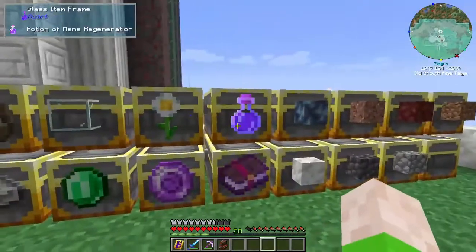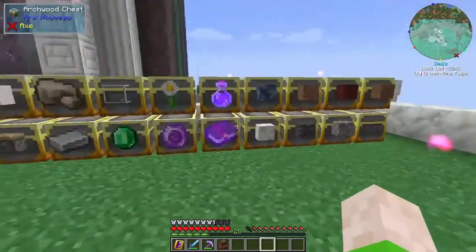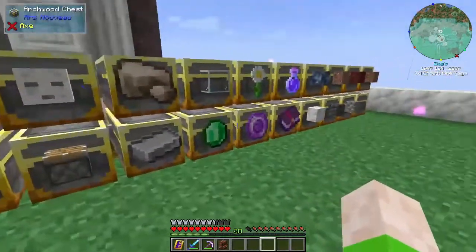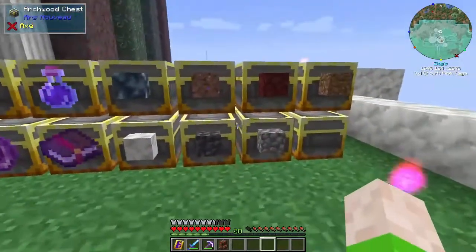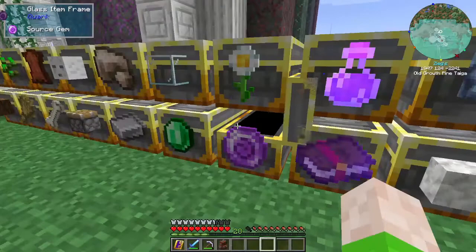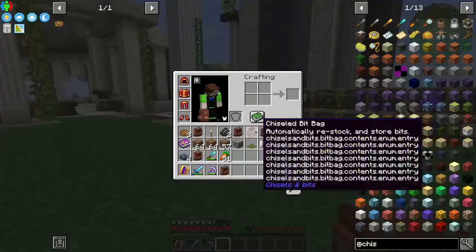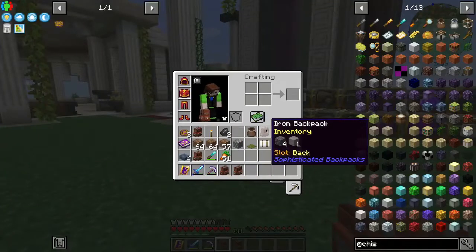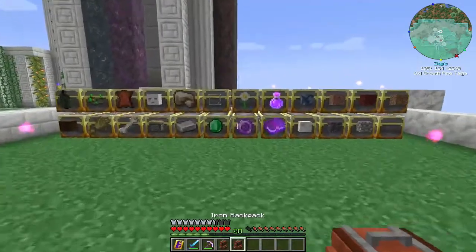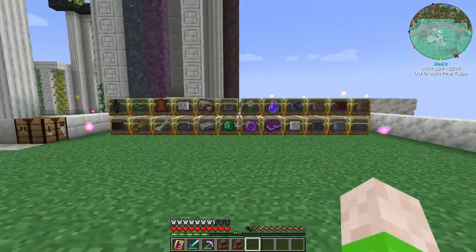I did move all of my storage over here, so I no longer have anything over at the other base. But I don't like it — it's not working. I mean, it works, and I've got everything sorted out, but if I go explore and go mining, because I've got a bunch of backpacks now, it takes so long just to empty out my inventory back into storage. So I need to do something about that.